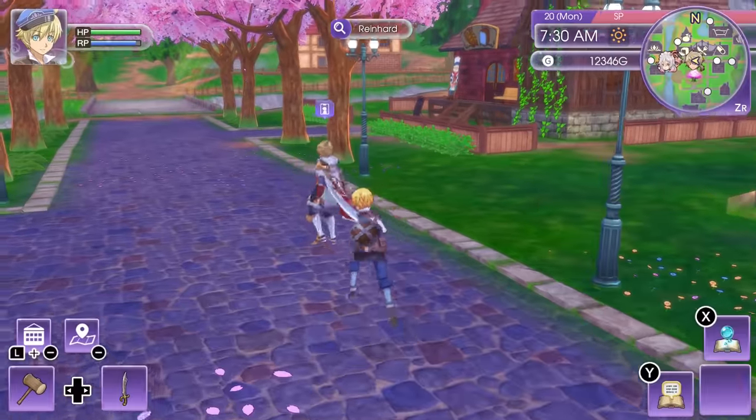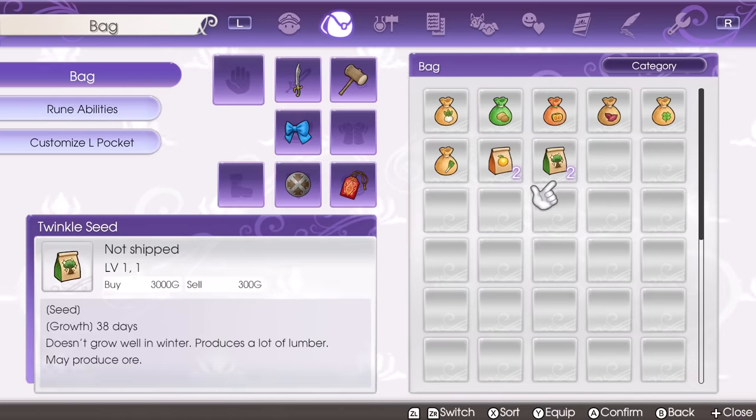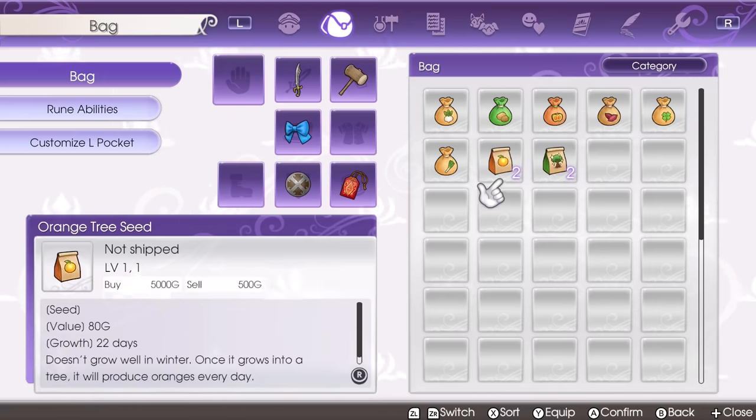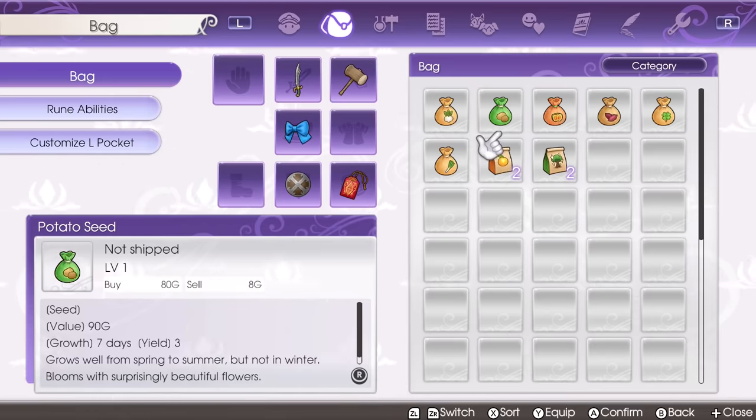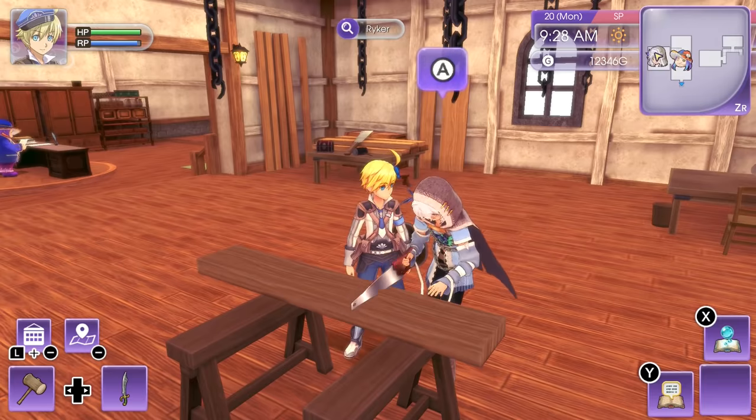Next we have Reinhardt, and he's gonna give you seeds. It's pretty useful because you're gonna be able to get tree seeds, which are a bit trickier to find. I got two twinkle seeds and two orange tree seeds, and I also unlocked some seeds I otherwise would not even have access to. For example, the clover seeds can usually be bought in the flower shop, but I haven't even unlocked Ludmilla yet, so I don't have the flower shop. So if you're trying to get certain seeds earlier, try gifting Reinhardt.